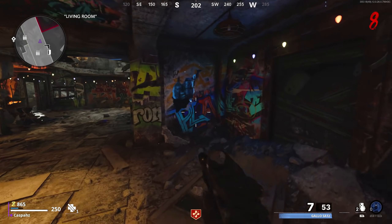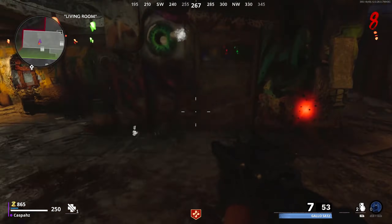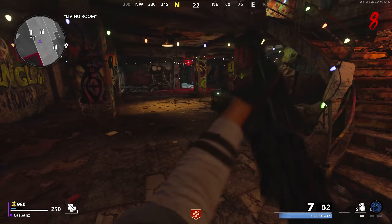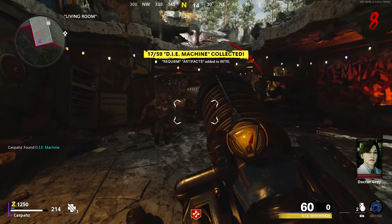Take the remote control you just picked up and bring it over into Nacht der Untoten. Go up to the machine and hold your action button and it'll start sucking in zombies. Once it takes in enough zombies, go back to the machine and hold your action button to discharge. It will now show you a skeleton sitting holding the new wonder weapon — go up to it and pick it up.